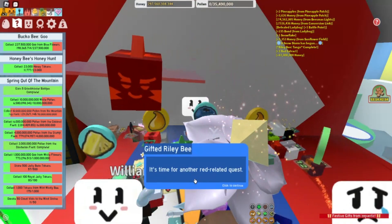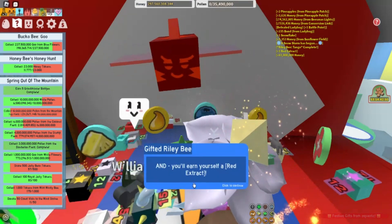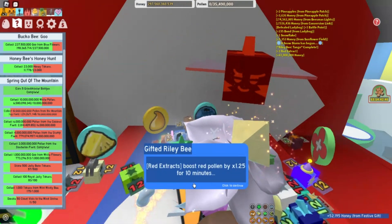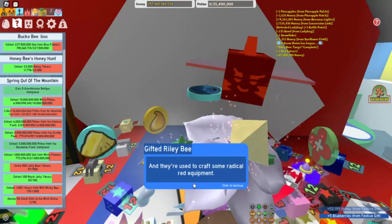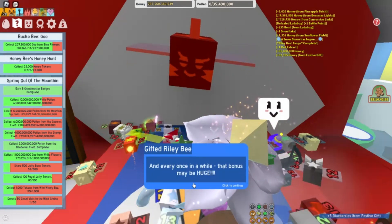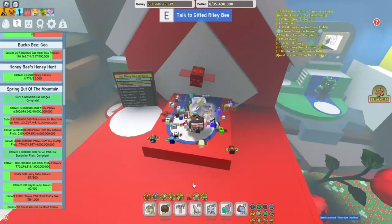He says it's time for another red related quest. Complete it and you'll be one step closer to being a red master, and you'll earn yourself a red extract. Red extracts boost red pollen by 1.25 for 10 minutes, and they're used to craft some radical red equipment. After every fifth quest, I'll give you a bonus, and every once in a while that bonus may be huge. I've loaded the next quest into your quest menu — you'll get it done and report back.